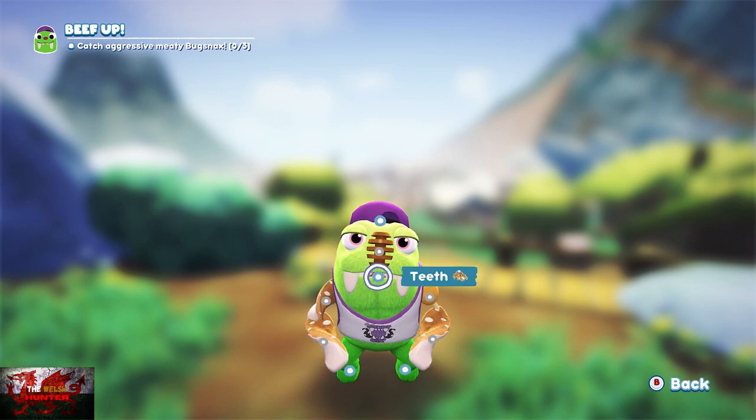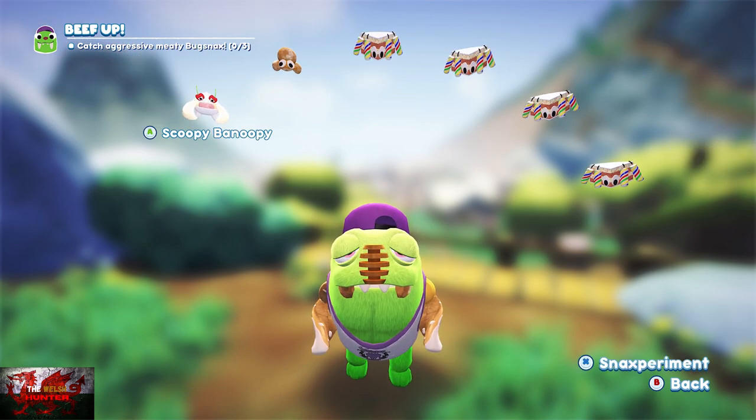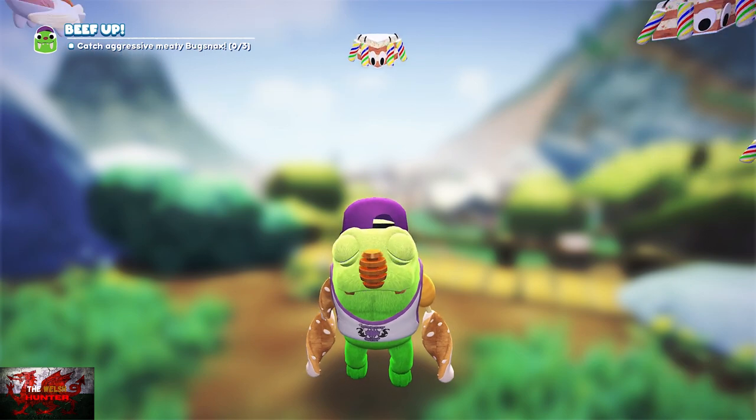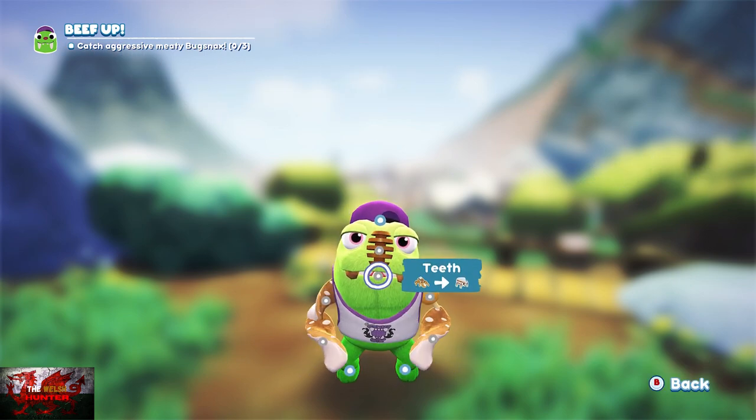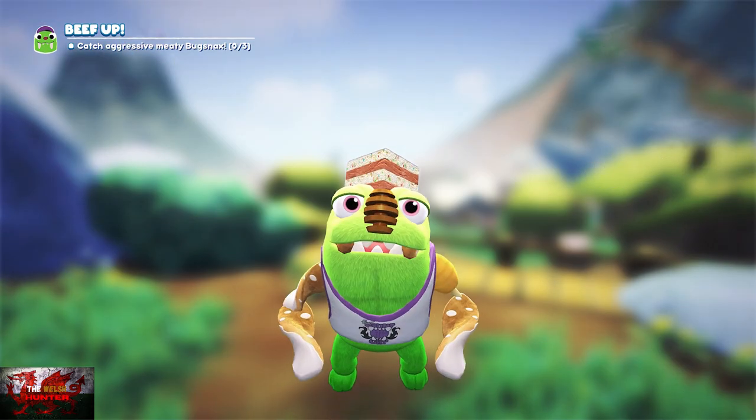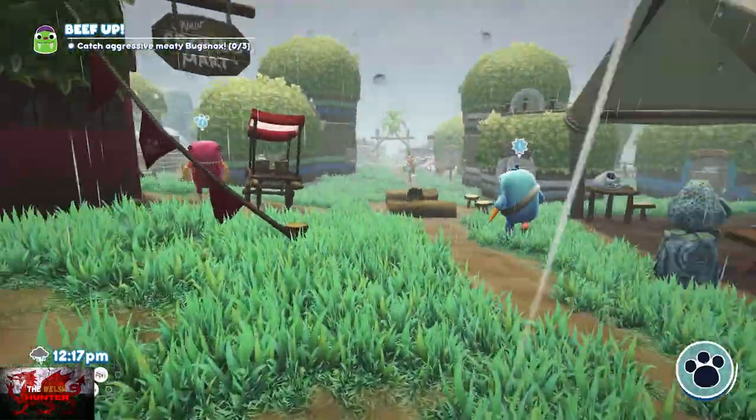Now the reason I've made this is basically what you have to do — you need to catch a bugsnax with a hat on in order for it to start. They don't just start automatically or through story progression. You've actually got to catch a bugsnax with a hat on it in order for this to start so we can move on.